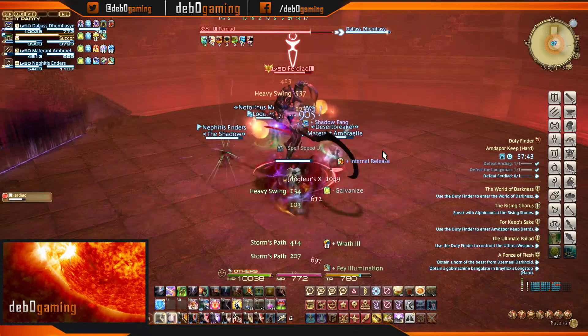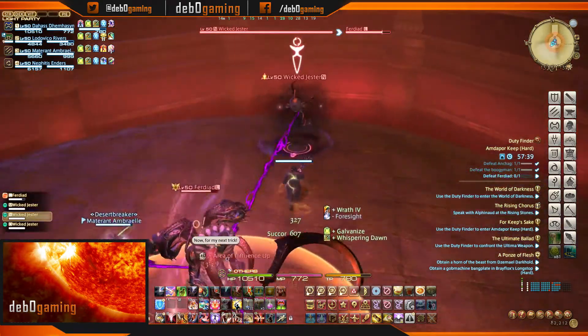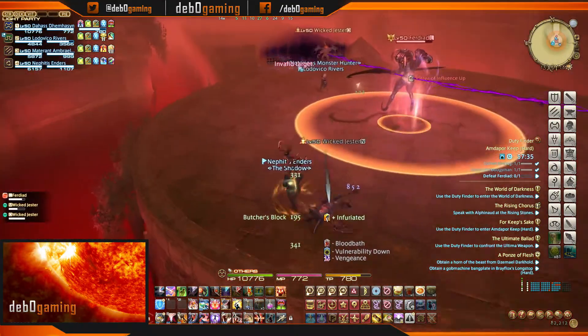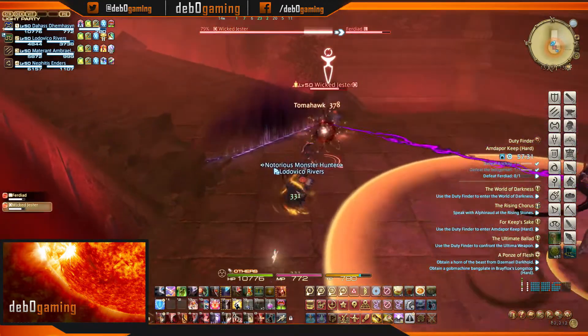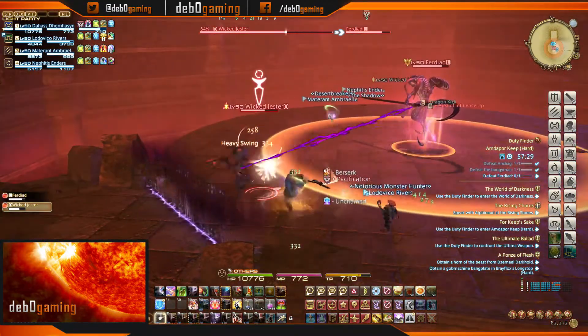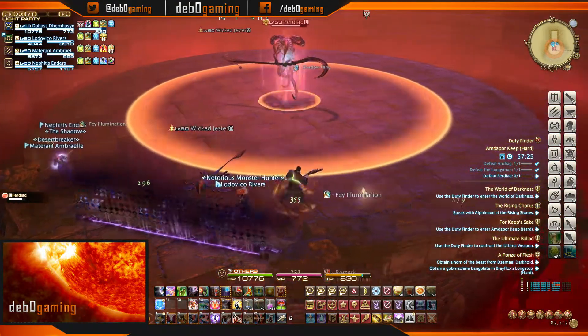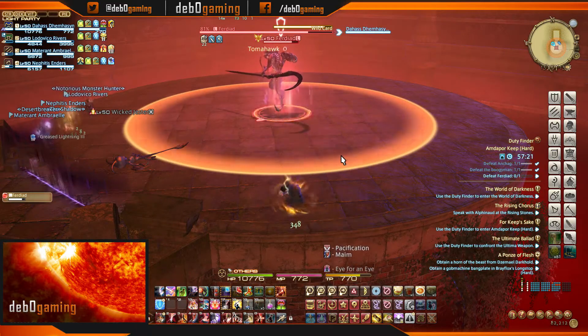The next ability to watch for is Wild Card. Ferdiad will reposition to the middle of the room and begin channeling. He will then spawn three tethered imp adds that all need to be killed before the circle grows to the full size of the arena — otherwise everyone will be blasted off into the pits below. Once the adds are down, remain outside of Wild Card's range until it goes off.